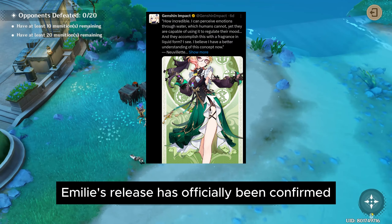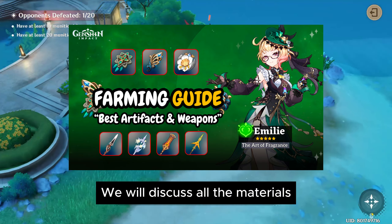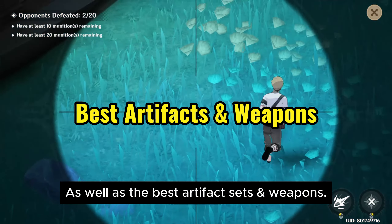Emily's release has officially been confirmed in version 4.8. In this video, we will discuss all the materials you will need to farm for Emily, her signature polearm, as well as the best artifact sets and weapons.